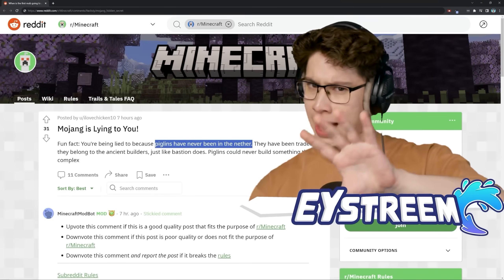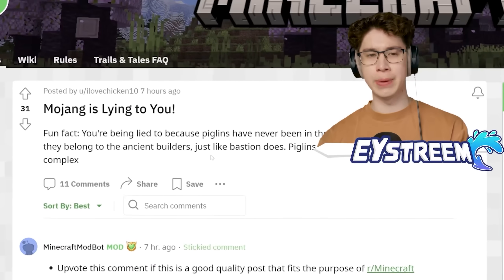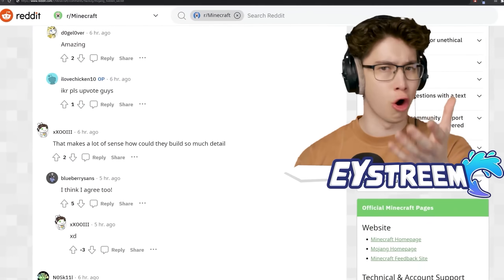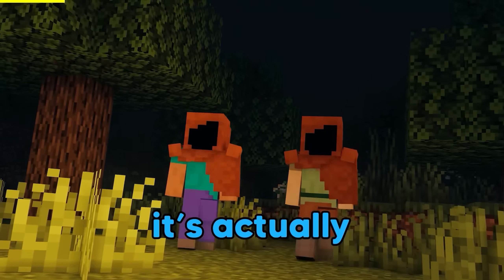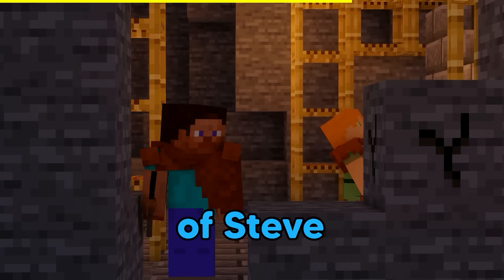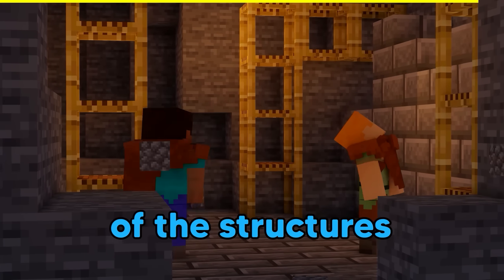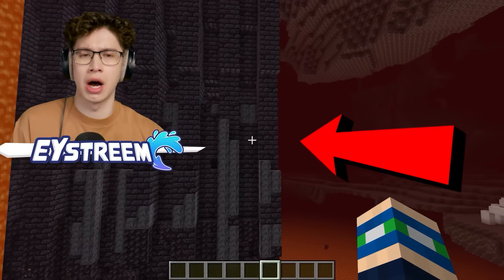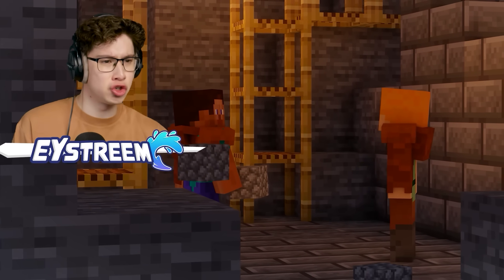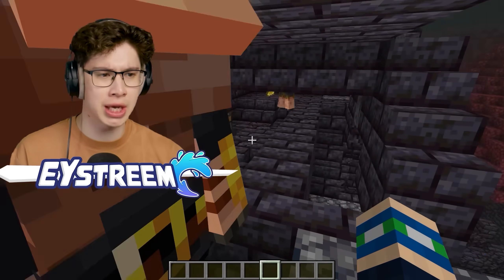But they take it a step further and say piglins don't even own the Bastion Remnant — apparently it was originally built by what he calls ancient builders. It's actually a popular theory that the ancient builders were early versions of Steve and Alex that lived in Minecraft and built many of the structures we know today. These things are huge. Why bother building them, and what were the ancient builders even doing in the Nether?